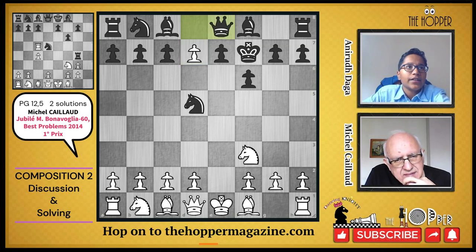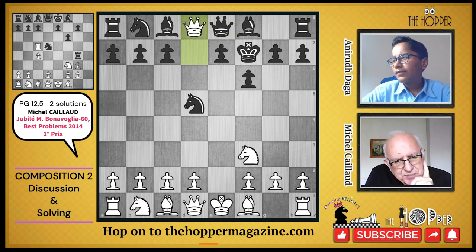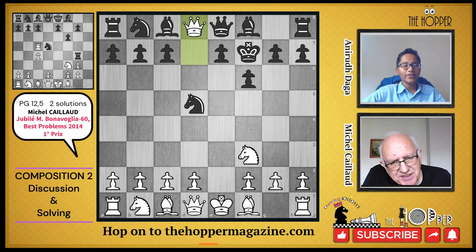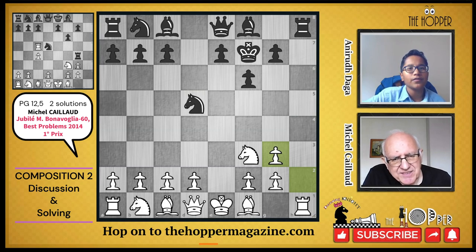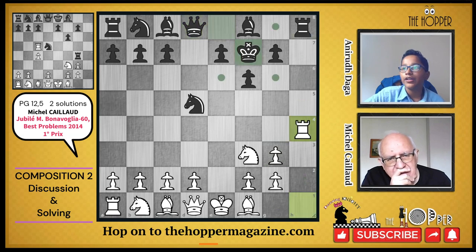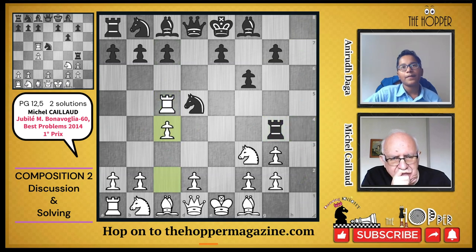A knight promotion would give check, so it has to be a queen. But how does the queen get here in time? The black pawn has to go to g3 in the end, so we need time for that too. Unless the queen gets captured on g3. Then Qe8, Rh4, Ke8, Rc4 — and then Rh4, that could be one solution!